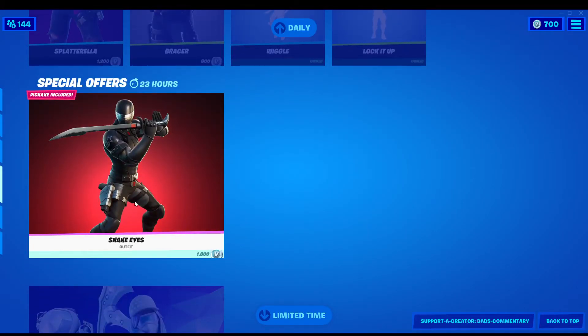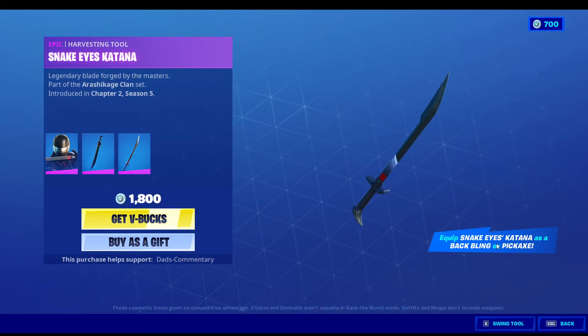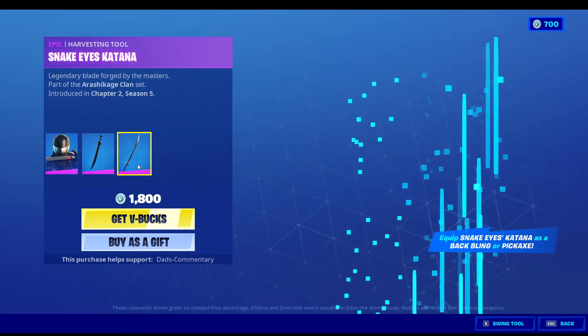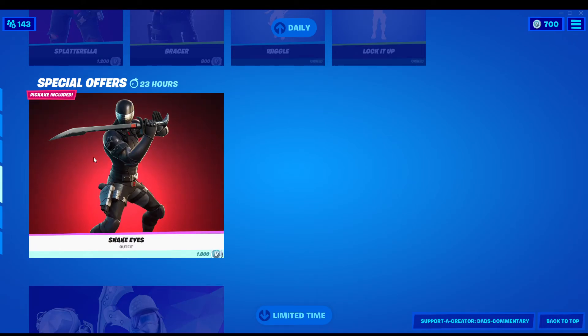Don't forget Snake Eyes is in here guys. This is a bundle — in this bundle you do get the back bling right here. Snake Eyes Katana has a back bling or a pickaxe right here, so you get both. It's kind of sweet — that's 1800 V-Bucks.